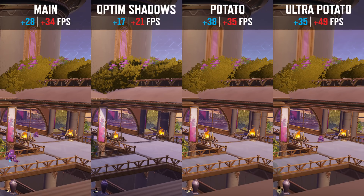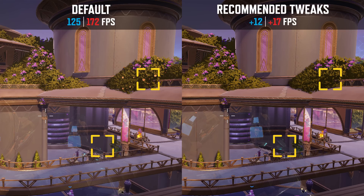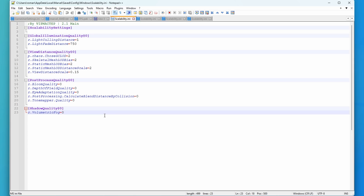In this video I'm going to show you how to get the absolute highest possible performance in Marvel Rivals beyond what is possible by simply reducing the in-game graphics settings to their lowest values, through the use of some configuration tweaks.